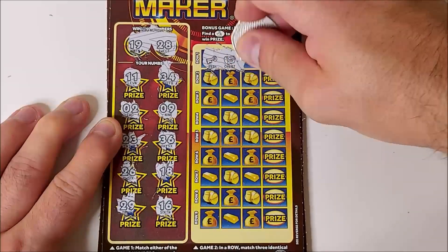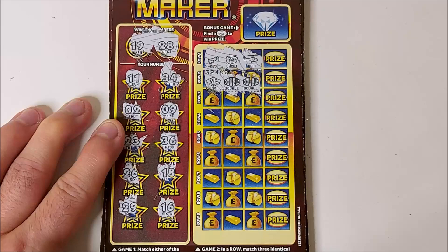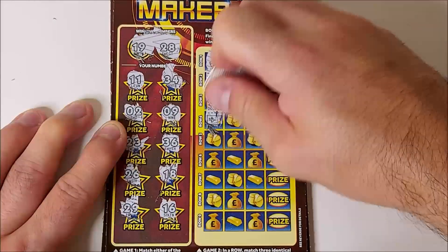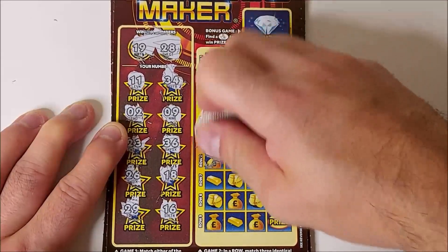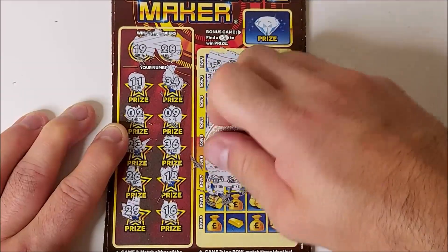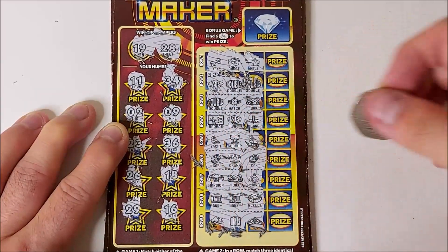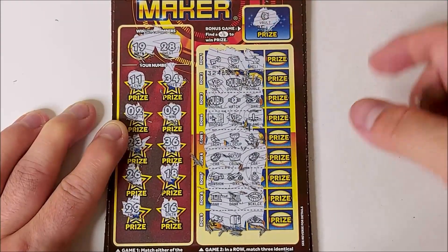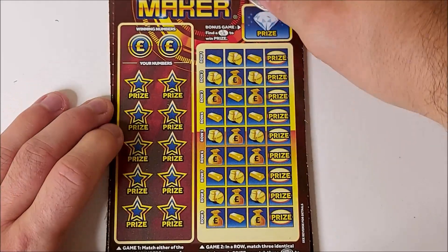Game 2, looking for 3 of the same symbol. Three doubles gives us double the prize. Okay, nothing there. Bonus game looking for fingers — first card a dud with a vault. No win on the first one.